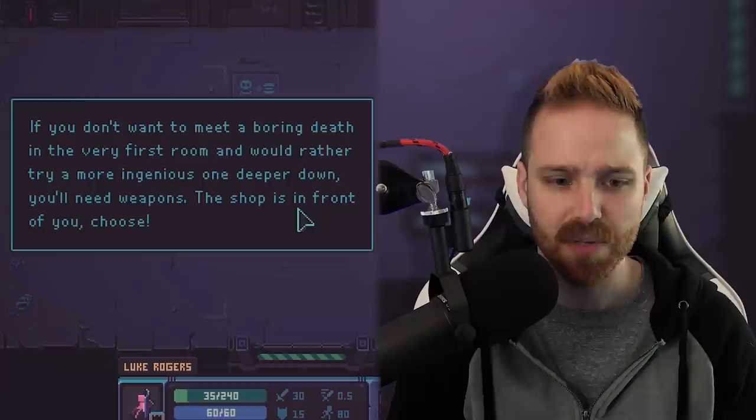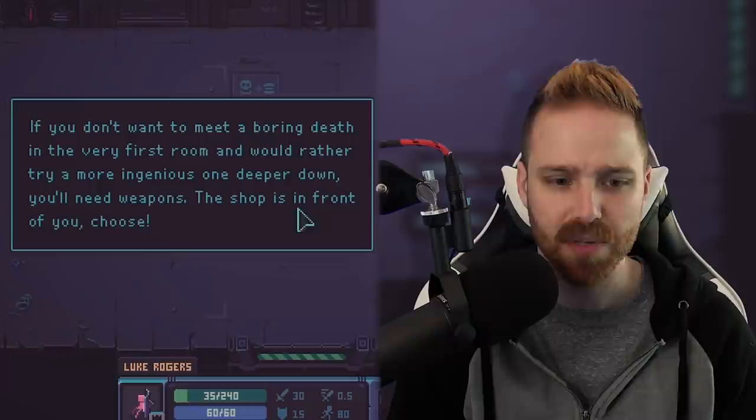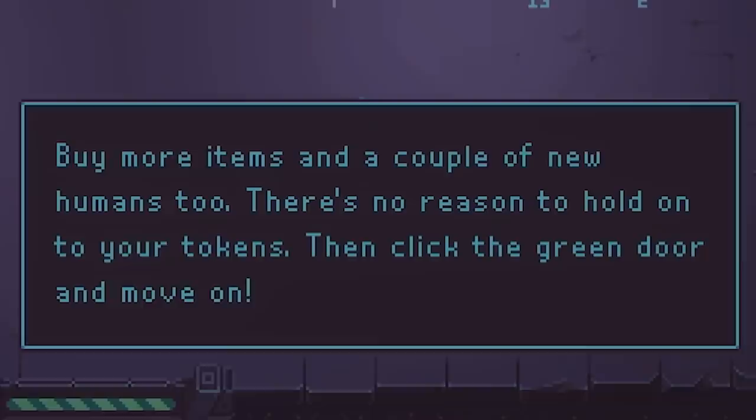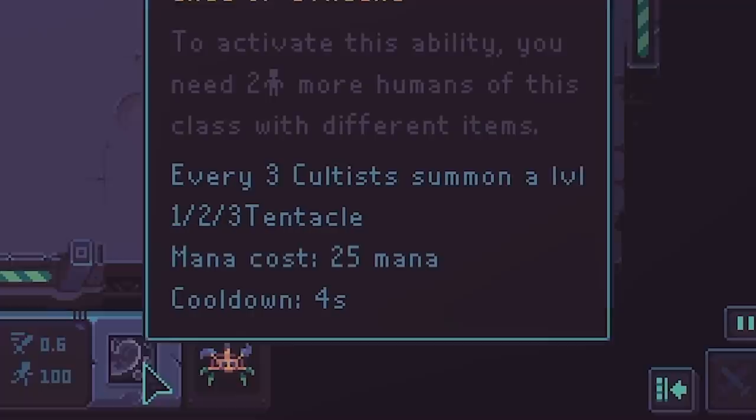You'll need weapons — the shop is in front of you. Choose from the charmed ring, first aid kit, spirit mask, or another human. Classes available are mage, healer, cultist. We can reroll for two and upgrade for four. I think maybe the R stands for rarity. Let's buy a healing kit, maybe another tiny human and give it to one of these dudes. Now we have a healer. There's no reason to hold on to your tokens — kind of want to see what this spirit mask does.